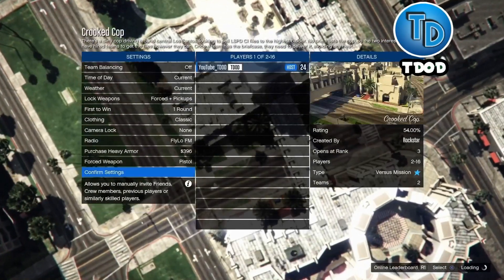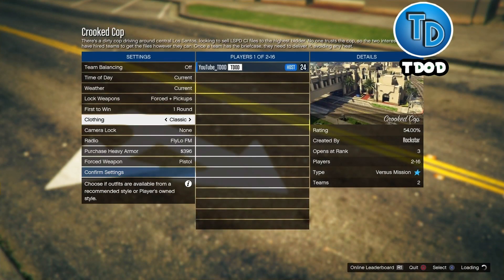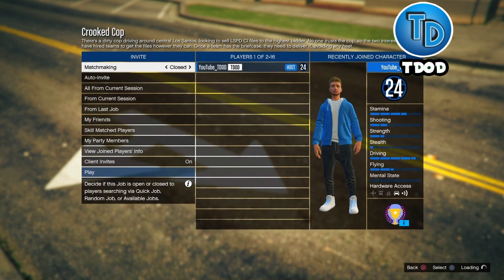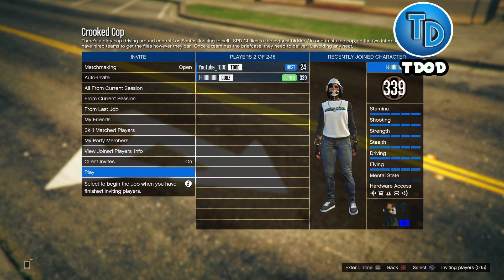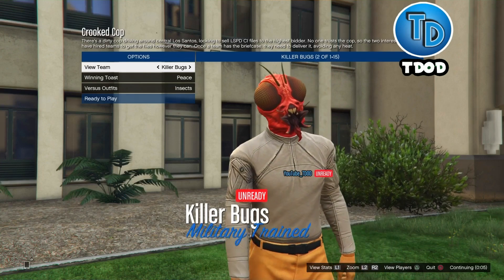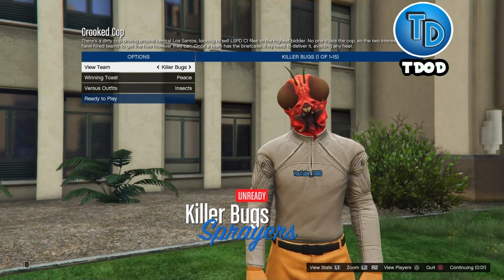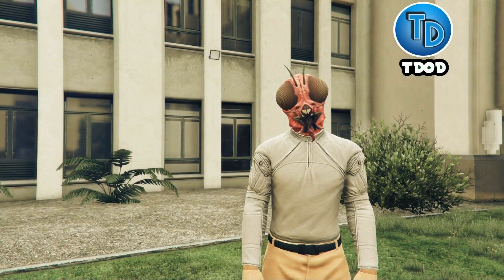You will need a friend, so go ahead and put the clothing to Themed and invite your friend. Whenever your friend joins the job, go ahead and start it up with it set to Themed. Make sure you join Killer Bugs and put the outfit on Insects, then go ahead and load into the game.